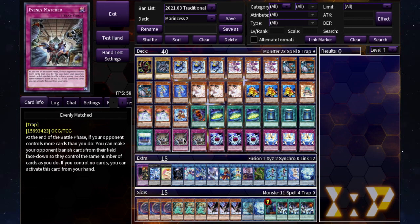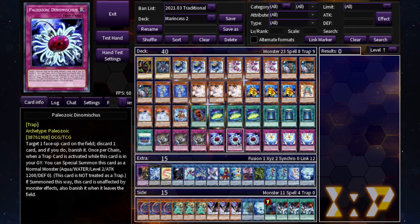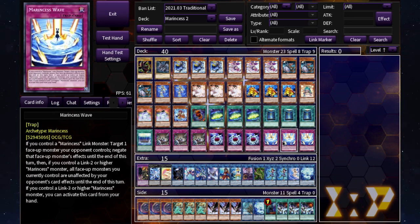We're running Evenly Matched because this deck isn't great at flooding the field with monsters, and Evenly Matched gives it a chance against oppressive decks. Then the Paleozoics help go into Toadally Awesome and just serve as bluff cards. I didn't really like the full Paleozoic package — some people like running frogs with more Paleos. You could replace Book of Moon with Kanadia or other Paleozoics if you prefer.